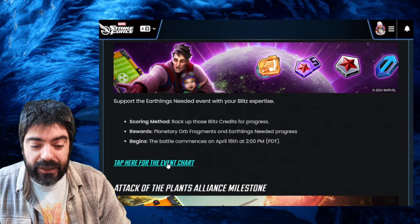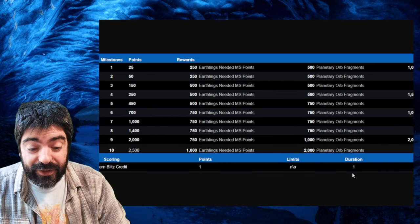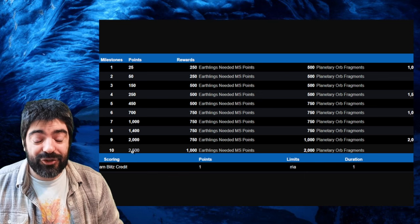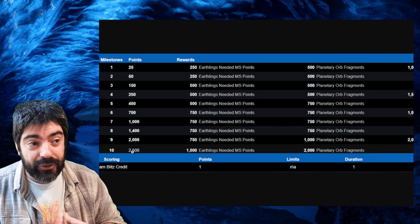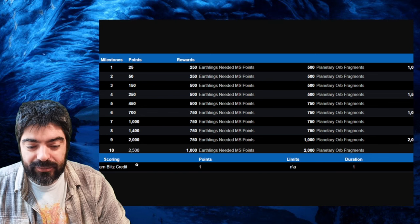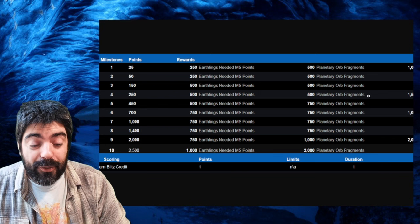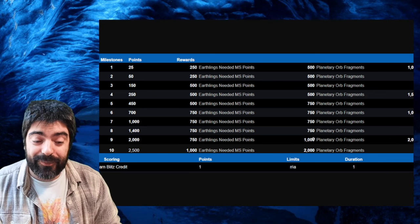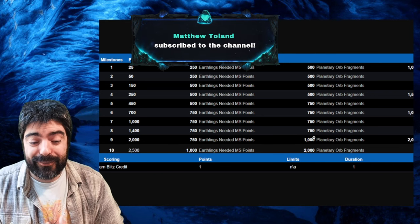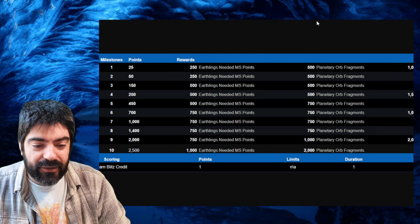The daily 'Revenge of the Blitz' is a recurring event — you can see right here that it repeats every day, which means you have to complete it every day to earn blitz credits. This is going to be 2500 blitz credits on average, requiring about two rotations of blitz if you always win, or three rotations if not. This will allow you to earn milestone points for the event and also orbs that should give you character shards for Peter B. Parker.